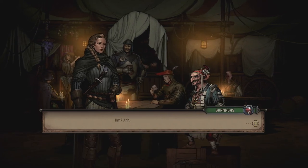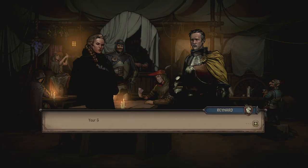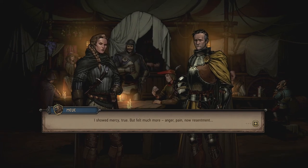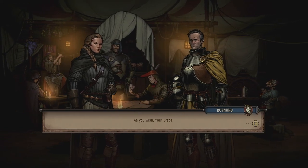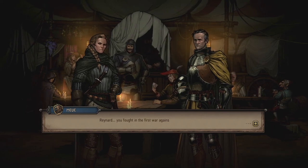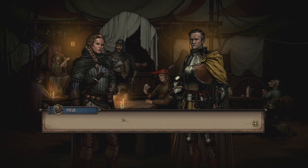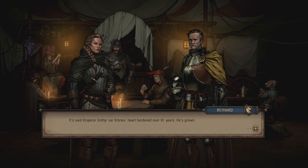Goodbye Barnabas — that was awesome. Now a heart to heart with Reynard. He expresses gratitude for Meve's mercy, but she says she felt more anger, pain, and disappointment — he wounded her to the core. They agree not to speak of it further. Then an interesting question: in the first war against Nilfgaard, Reynard fought as a mere captain and says they fought with honor in those days. So what changed? He says the Emperor's heart hardened and grew crueler — and his soldiers' zeal for violence followed.